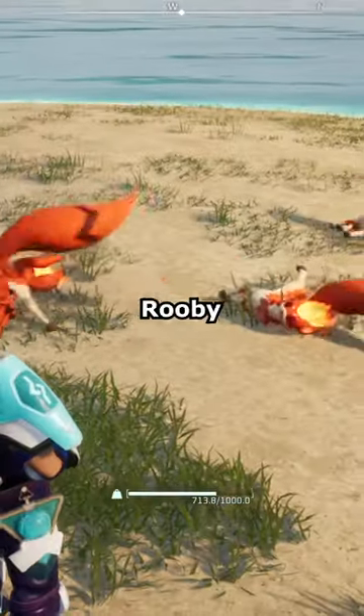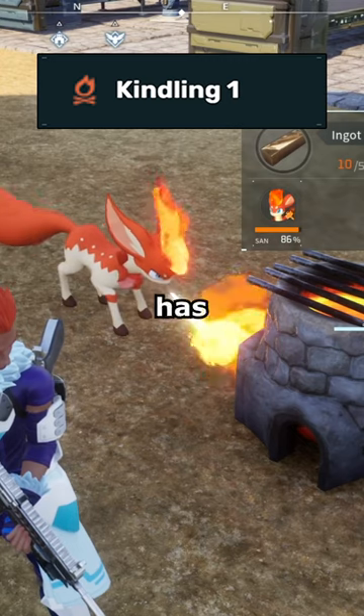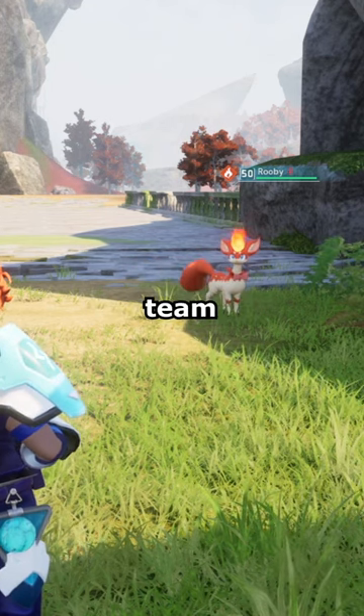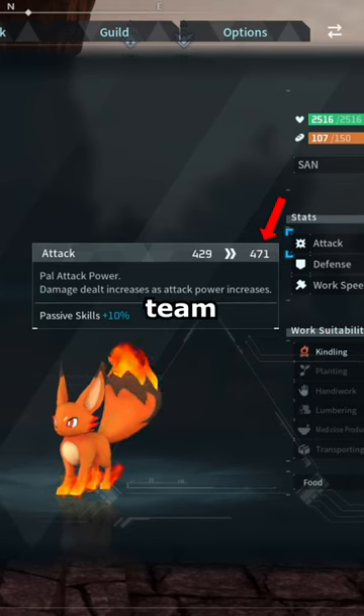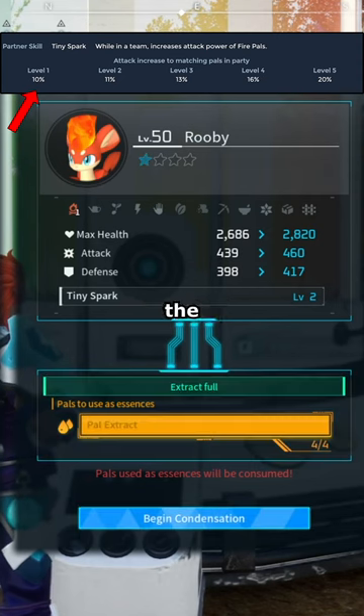Possible drops for Ruby are leather and flame organs, and when working the base, it has level 1 kindling. Its partner skill is Tiny Spark, which, while in team, Ruby will increase the attack power of all other fire pals on your team. This increase is 10% for the standard Ruby, but increases for each level reached using the pal condenser.